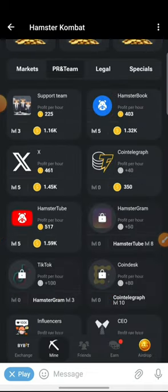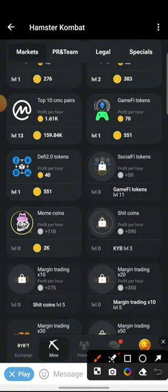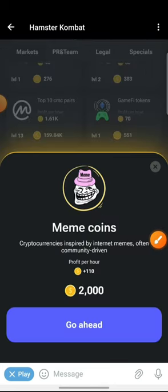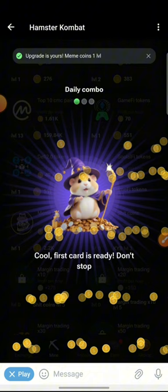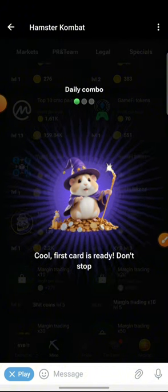I'll upgrade one more time — and this is level 10. Go back now to the markets tab and you will notice that the Meme Coins card has been unlocked. I'll just click on the tab and boom — there it is.